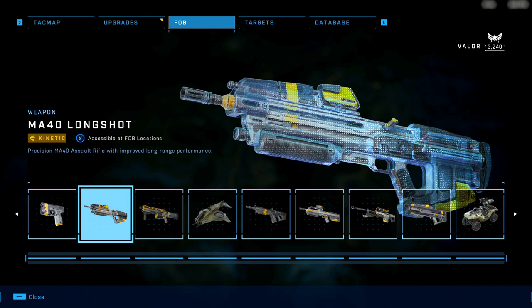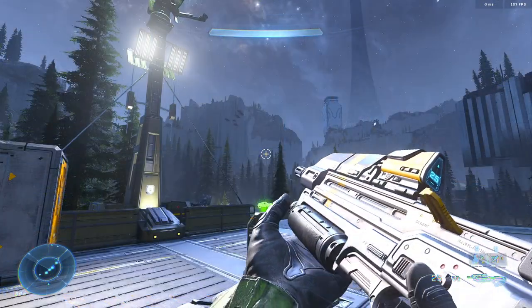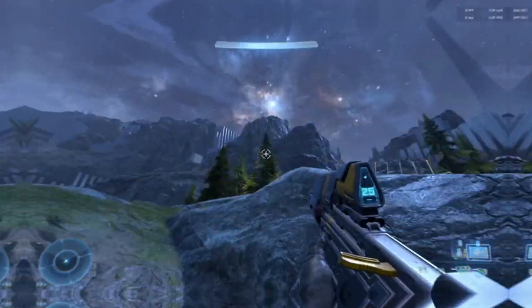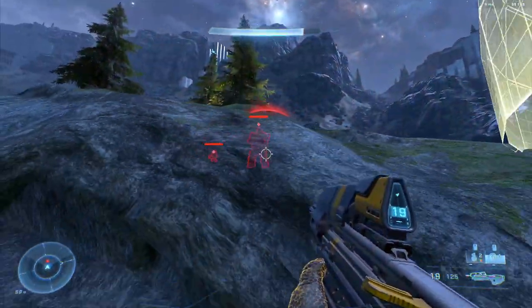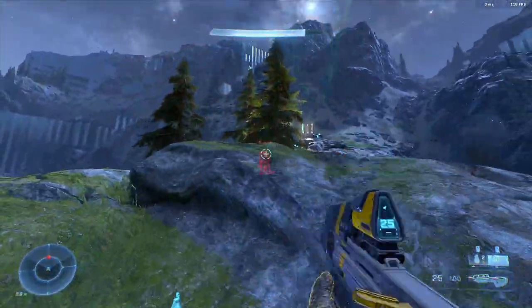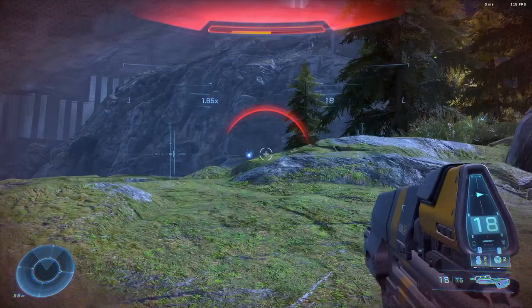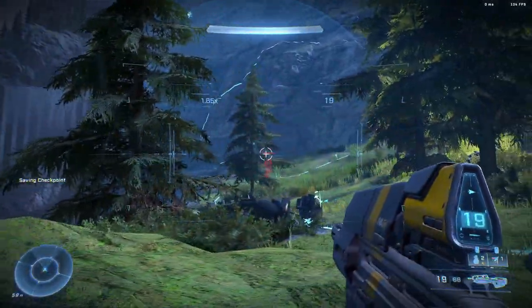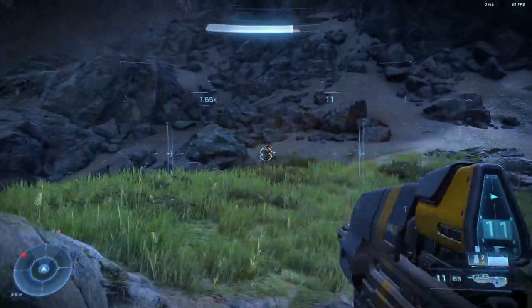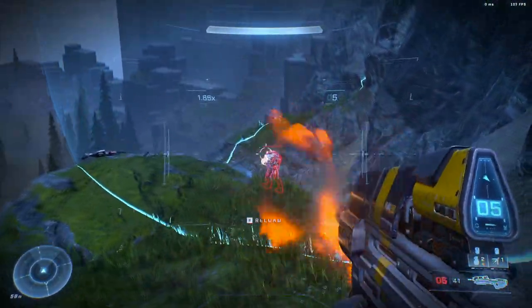Moving on to the MA-40 Longshot. This is an upgraded assault rifle specifically targeted for mid to long range, with a higher zoom of 1.65x as opposed to 1.4x with the old assault rifle. It is much more accurate at longer distance shots, and this weapon is really best in burst fire or single tap fire — you don't really want to hold the trigger. It does significantly more damage than the standard assault rifle and is better at range, but a couple of downsides: it actually holds 11 bullets less in each magazine and over 100 rounds less in backup ammunition. So you're going to find yourself looking for kinetic ammo stashes much more frequently, which puts it pretty low on my favorites list.